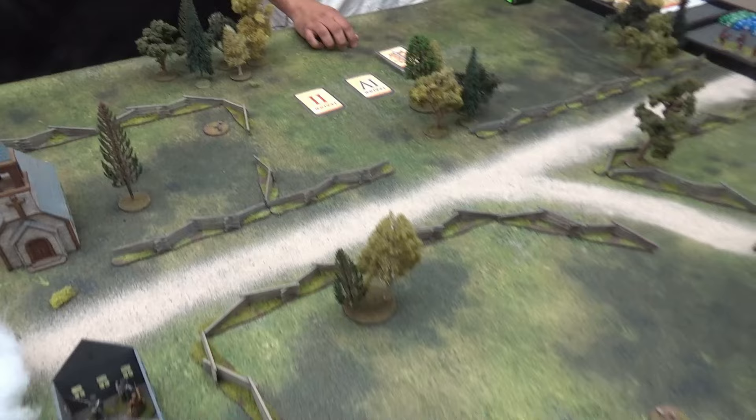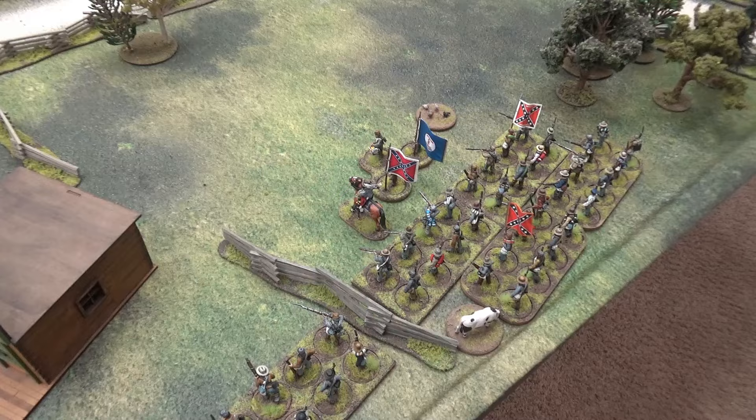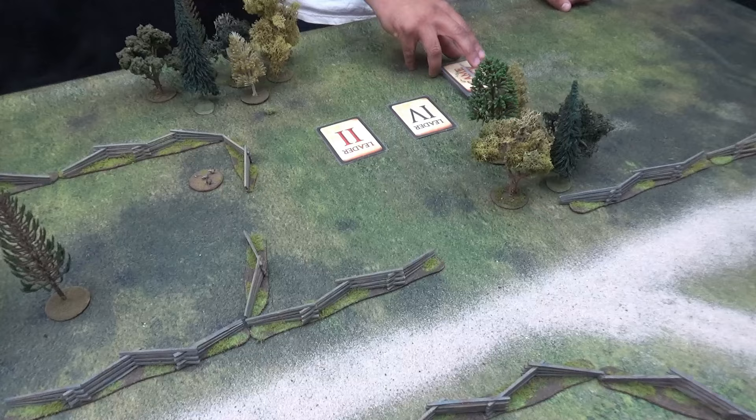Next card — leader two, that's Horton. I've got nowhere to put them — eventually I bring Horton in behind Klain's guys. At this point I could make a six-group formation and march around, but I've got units on both sides. If I did that and turned, I'd just get lit up with a flank shot. So I'll just keep them separate.